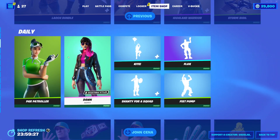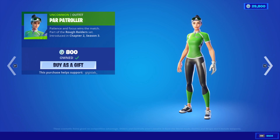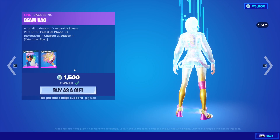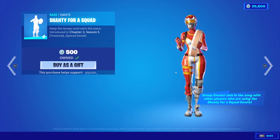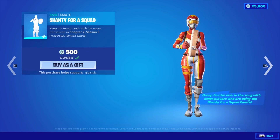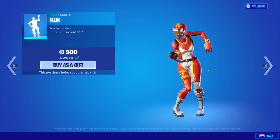We have the Power Patroller skin. The Dawn skin is back with the Beam Bag. The Kite Emote is back. Shanty for a Squad is also back. Flux is back.